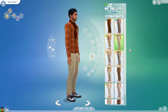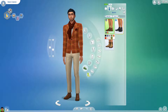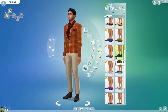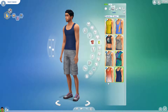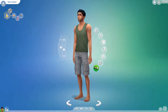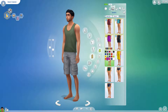He lives with his boyfriend whose name is Alex Vance. Alex is in the detective career, so he is a little more serious and logical — he doesn't have any of the comedy skills that Dave does. Alex has three charisma skill points, two cooking skill points, three fitness skill points, five handiness skill points, and three logic skill points.